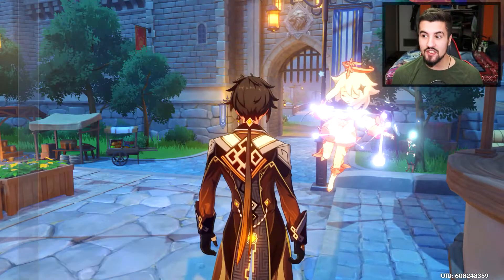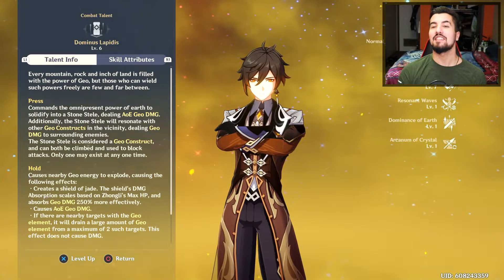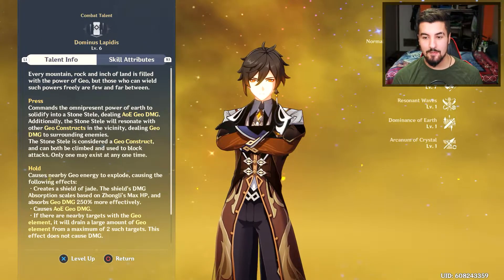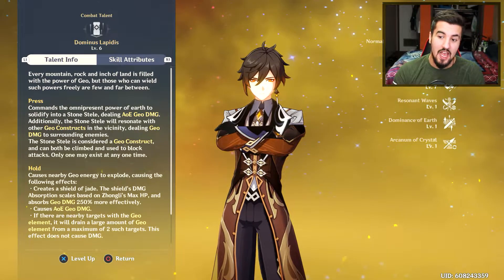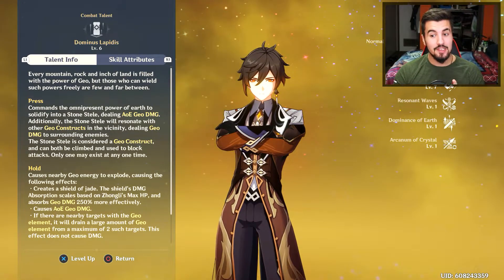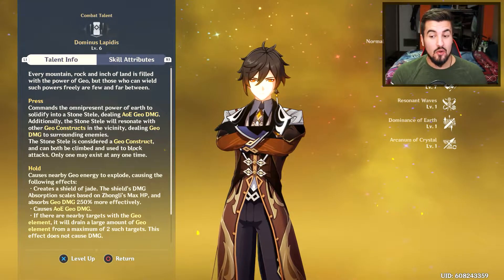Essentially, Zhongli has things within his kit as well as things within his exact talent. Dominus Lapidus — love the name of that, it's crazy. But when we do our hold ability, Zhongli shoots out a bunch of Geo damage and then pulls in and uses it as a shield, more or less. It is also a Geo shield, so it has extra resistance to that. Right there it says: absorbed scales based on Zhongli's max HP.